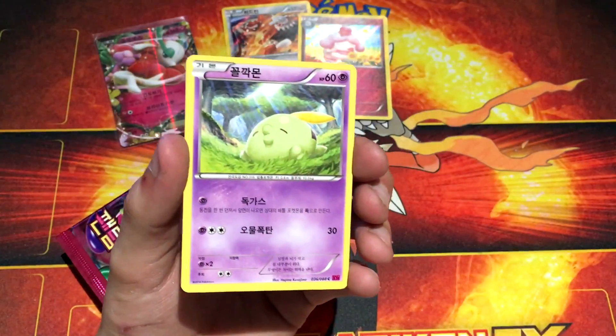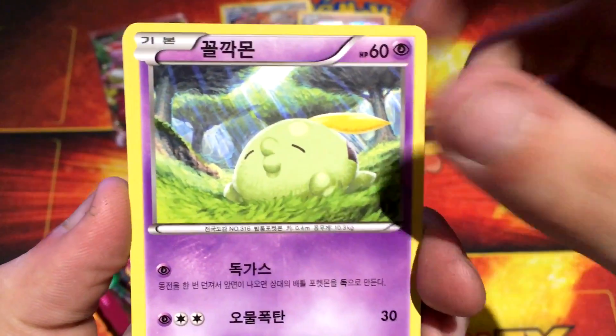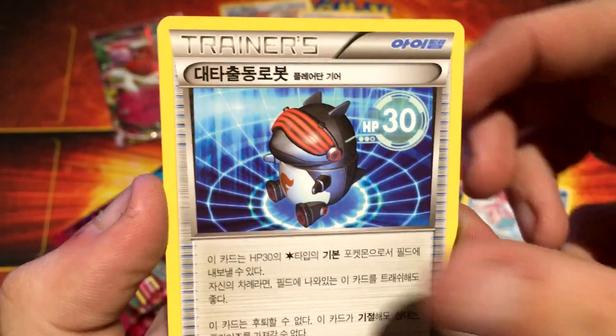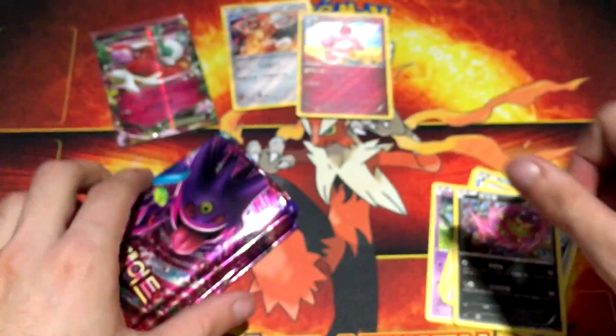Obviously going for the EX cards — I'm not sure how many there are, but there definitely should be more. So we have a Golpen, a Dino, a Frillish, a Robo Substitute, and a Spiritune.